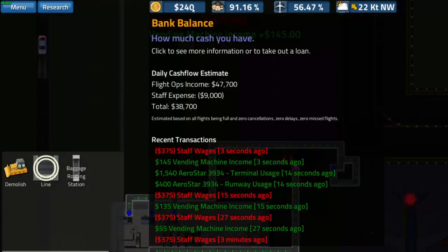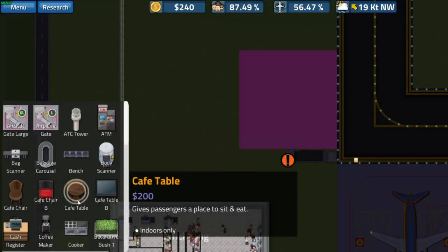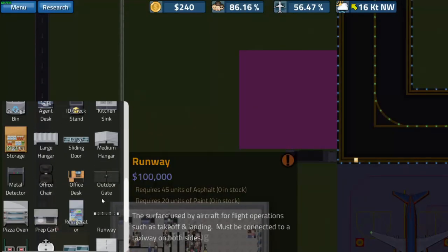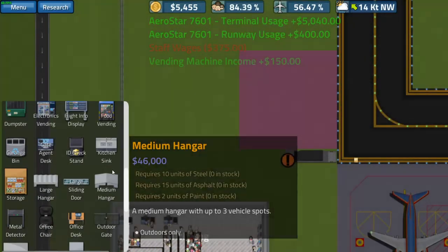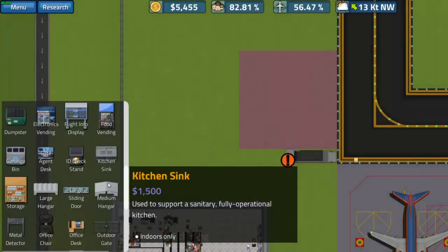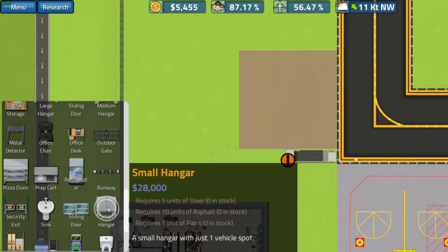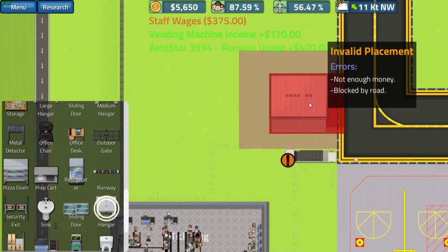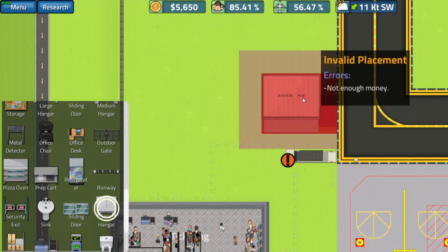We need to save up for a hangar. In the objects menu — forgive me if I can't find stuff, it's been about a week since I've played — I believe hangers are in here. We can get medium or large hangers. There is a small hanger for $28,000, so we're gonna save up for that one. It's fairly small but it should work — it requires a ramp area.